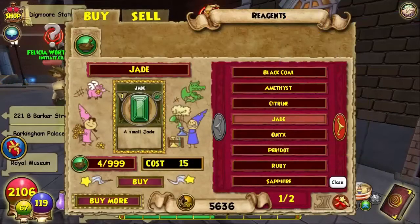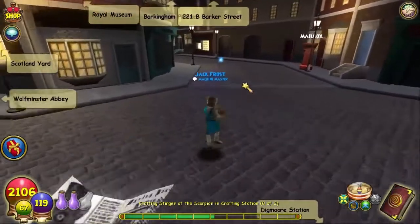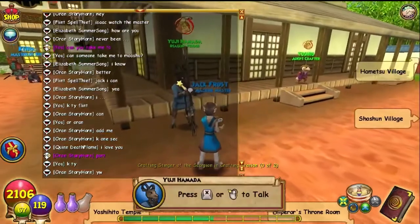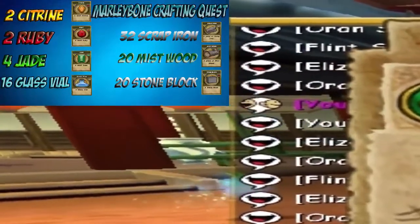The next ingredient will be Glass Vial. I'll meet you guys in the next area and show you where to get them. To get the 16 Glass Vials, you have to talk to this guy in Jed Palace — he actually sells Glass Vials. We need 16.